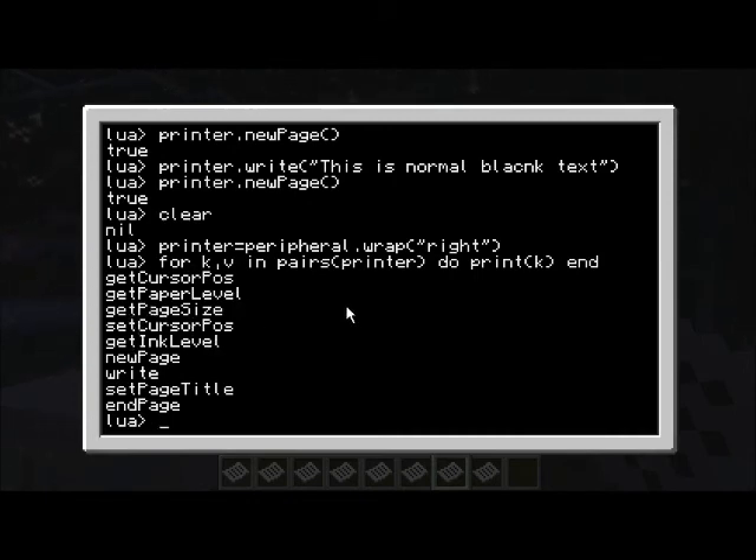Get paper level and ink level for checking the status of the printer. The new_page function - before you can do any printing, you call new_page, and that's when it consumes - when it grabs an ink and a paper.